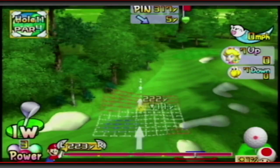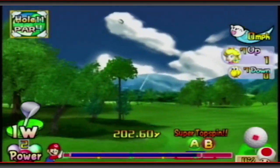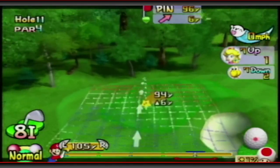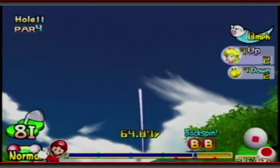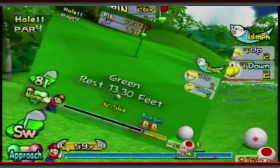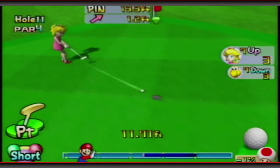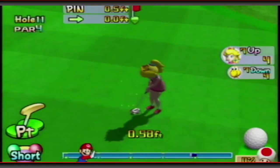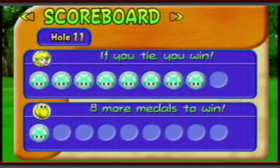Going into hole 11 now — we just need to win this one. We are up 7 on Koopa, let's put an end to it. Terrible power shot, got to stay out of the rough. At least we're on the fairway, 96 yards out. A little 8-iron approach shot in here. We'll do a little backspin in case it bounces over — went right up to it. For the match here — come on, just not enough. Miss and lose. But if we sink it we win, because we'll tie and I won't need the extra medal. That sucks — a bad way to win off a tie, but hey, we'll take it. If you tie, you win.